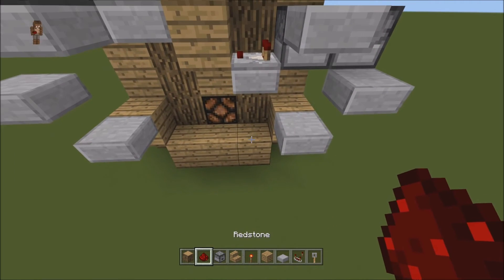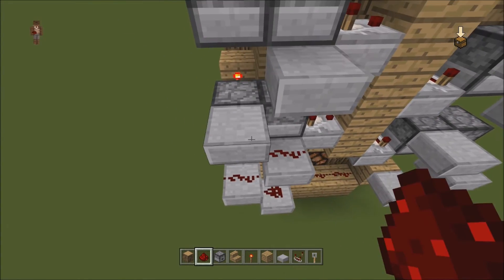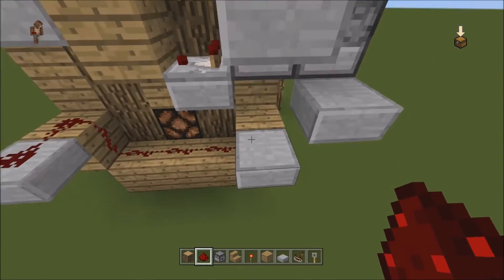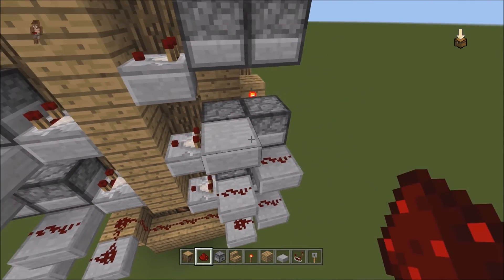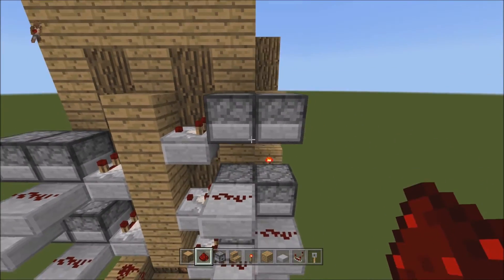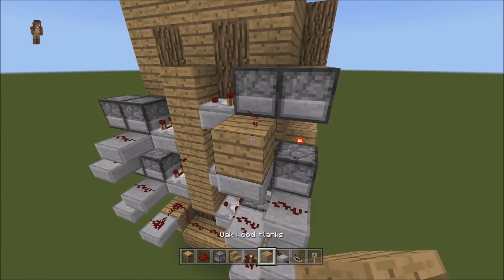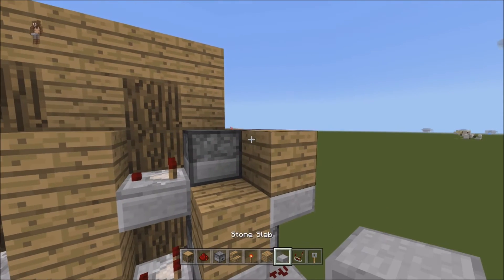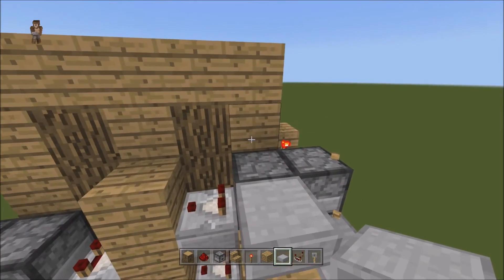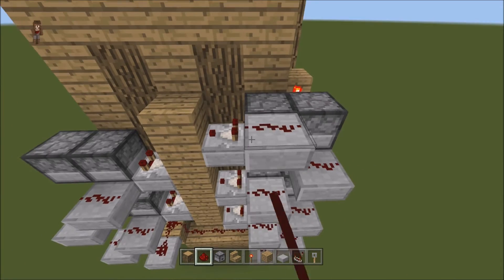Now what we're going to do is run redstone all along these. Same thing on this side — all along these. We do have to get it up to this one, so we do have to do one more over here. Sorry — break that really quick. Come this way, and then one more up. It has to be on this one right here, so we need to go one more up with it right to there.